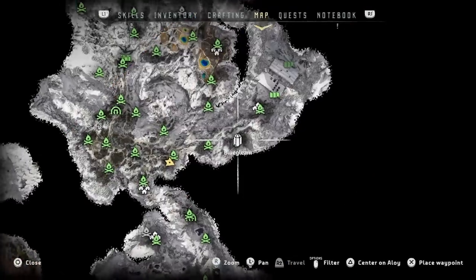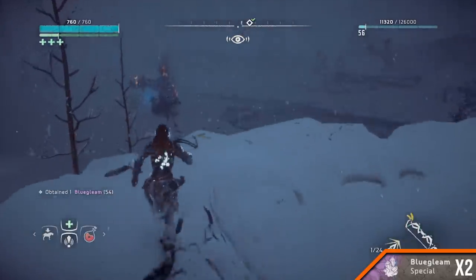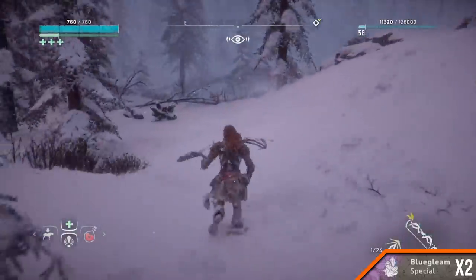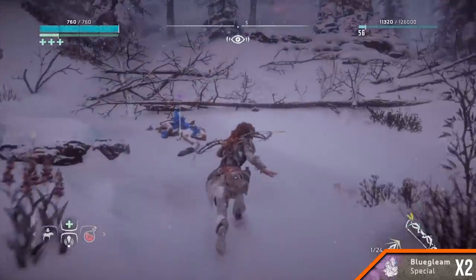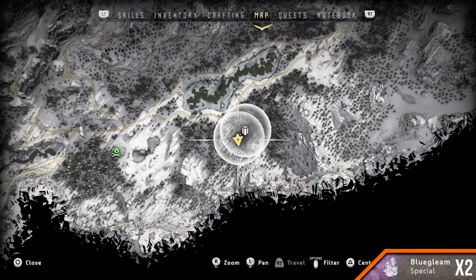East of the map, south of Longshot. Amount 2. Go to the campfire south-west of Longshot. Follow the road east until you get to the south side of the lake. When the road bulges suddenly to the south, start running south towards the multiple fallen trees in the distance. Here you'll find two bits of Blue Gleam.